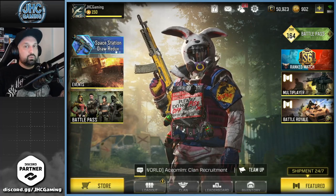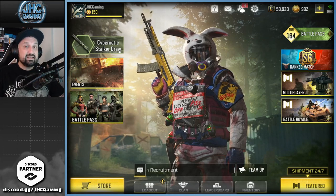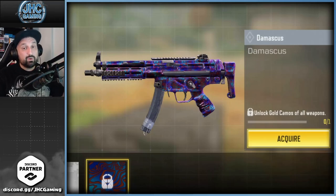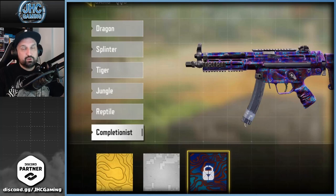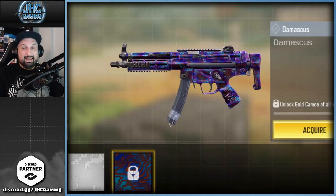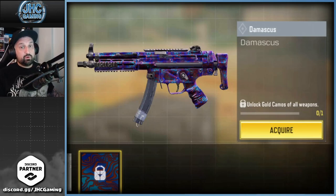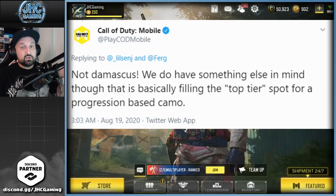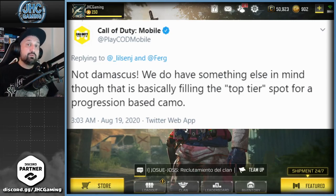Now for some bad news — or for some of you, disappointing news. Posted by Hawksness earlier this morning: COD Mobile Vietnam (Garena) got their update, and they finally revealed the final collectionist camo — the completionist camo you get after getting all platinum weapons. Surprisingly, it looks like they have Damascus on Garena now. This is shocking because it was confirmed multiple times on official COD Mobile accounts and Reddit that the final camo was NOT going to be Damascus.